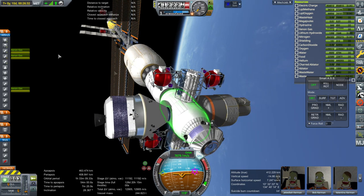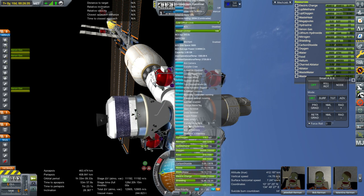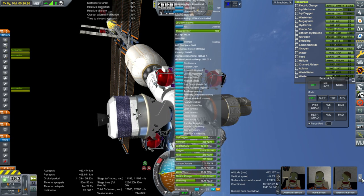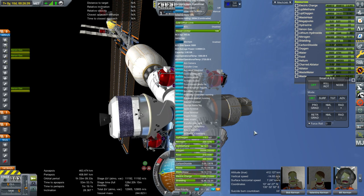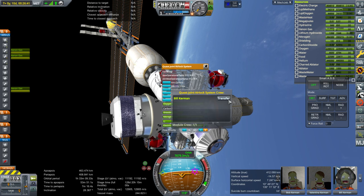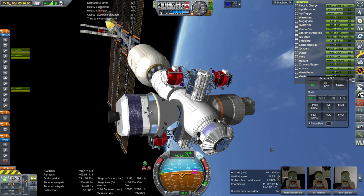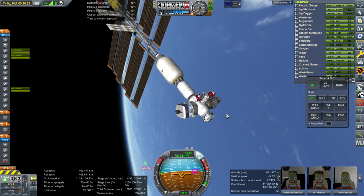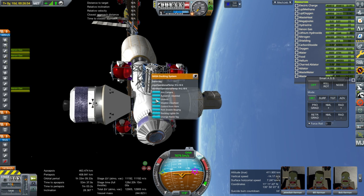The crew - let's make sure they are in. Jeb, Bob, Valentina - that's it right? Oh, Bill. Oh right, Bill's not in. Uh oh, Bill's in the airlock. We almost left Bill and he would have gotten severely irradiated. So everybody's on board the Lynx and we are going to undock.